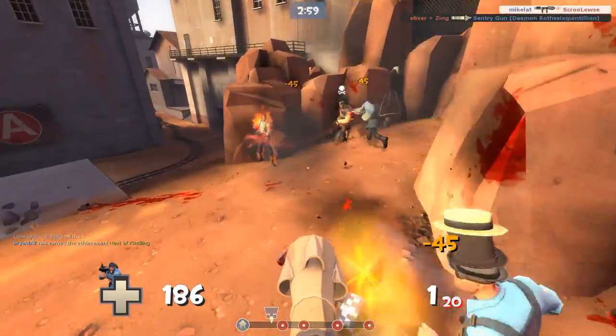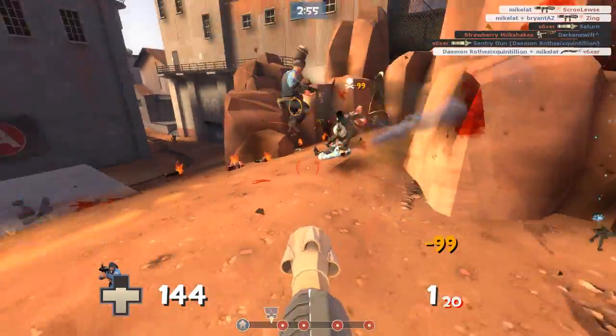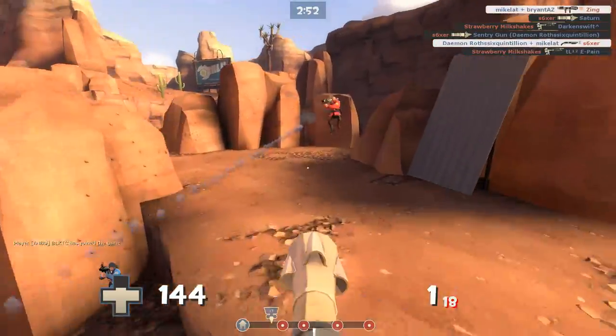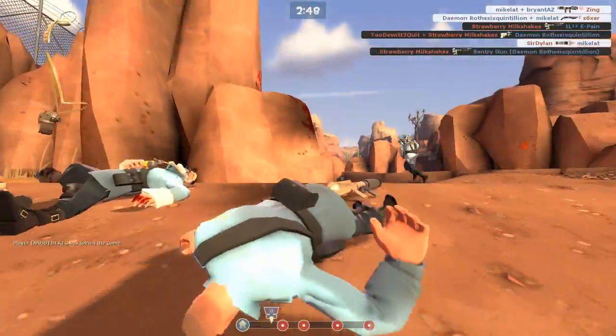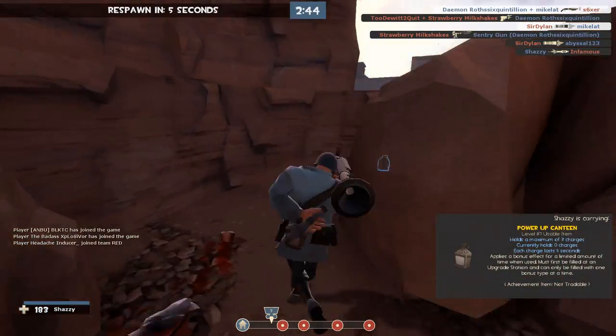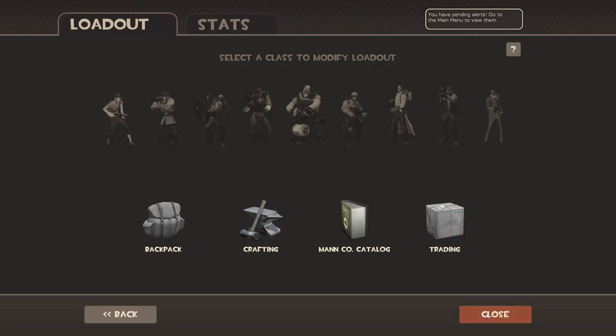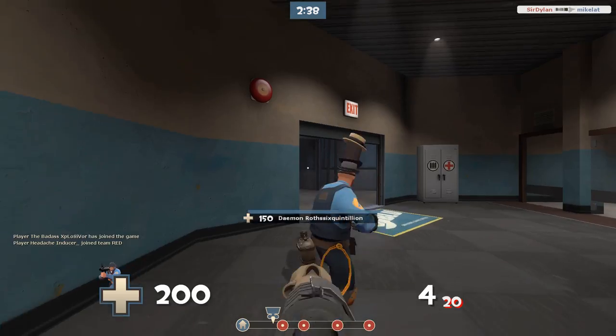I never knew that about the Quick Fix at all. A great tip: you could just jump, and it'll count as a rocket jump. I'm gonna die because I can't switch to the Escape Plan anymore — I don't go fast enough for that. You're marked for death as soon as you pull it out.